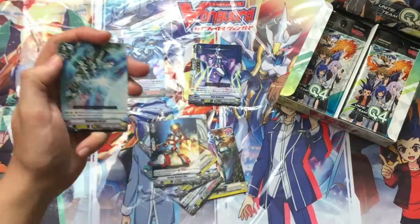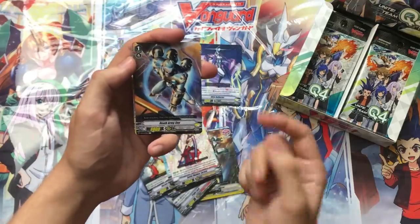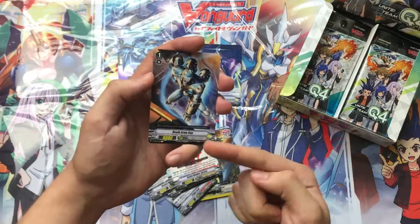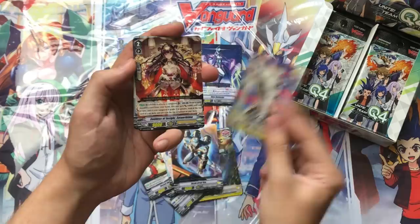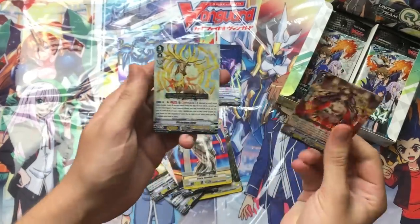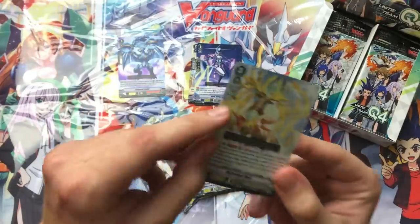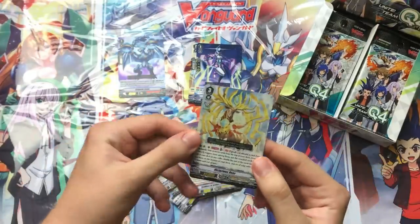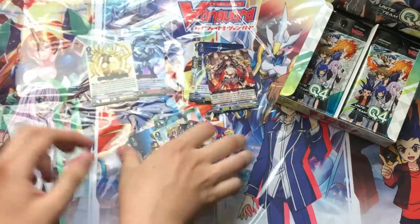Next we have Rocket Hammer Man, Maximum Riser, Sarasa, Death Army Guy — which is a Vanilla for Axel with higher attacking power but no shield power — then a Nike, Torihime which has one of my favorite arts in the set, and Victorious Deer, which is the win condition for Oracle Think Tank. You can see the Protect Marker in the top left. Definitely a good Grade 2 to get.